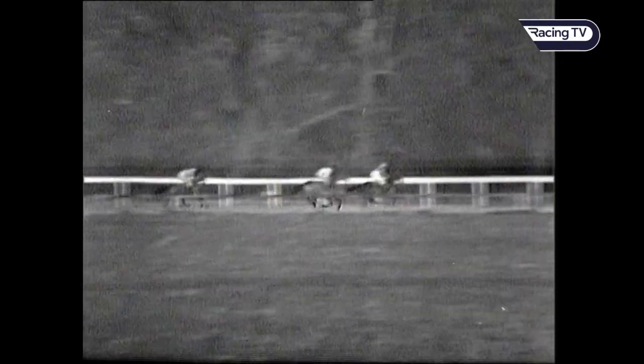This is an open ditch, first of the four open ditches, with Dunkirk well clear and clears it beautifully. From Arkel and Dormant, Dormant on the outside of Arkel, Arctic Ocean fourth and last. Dunkirk well clear over that one, a good 15 lengths clear at this point from Arkel on the inside of Dormant and then Arctic Ocean.